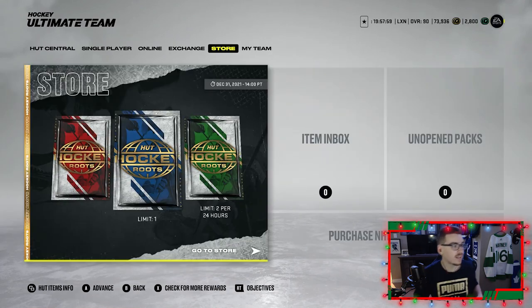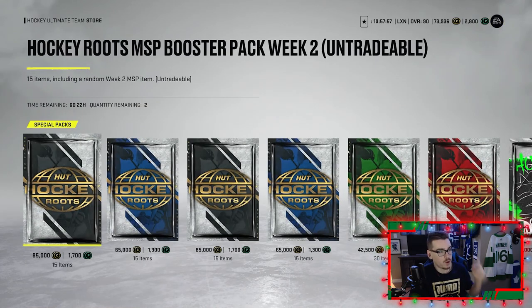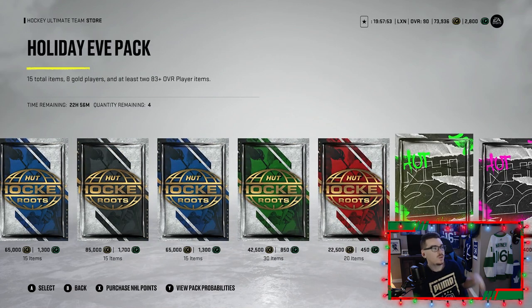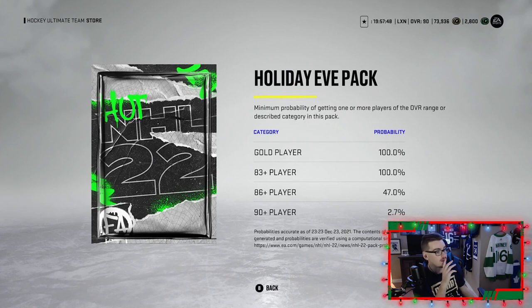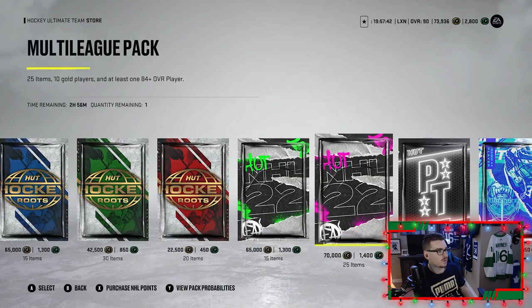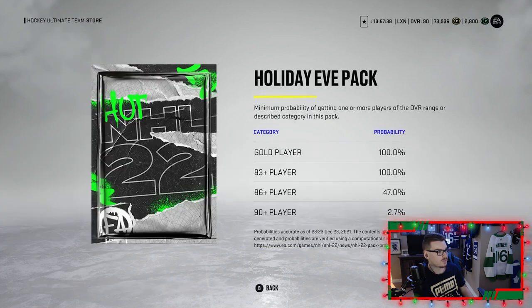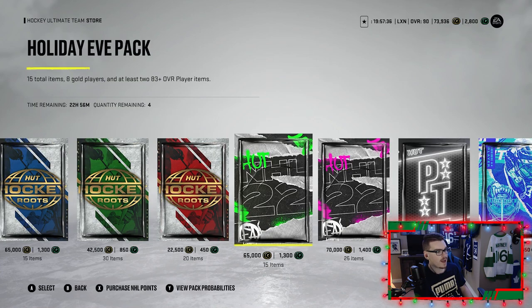Looking at the pack EA just dropped, we're able to open two of them. It's called the Holiday Eve Pack — you get 15 total items, eight gold players, and at least two 83-plus overall players. The odds give you a 47% chance of getting an 86-plus player and a 2.7% chance of getting a 90-plus. Compared to the multi-league pack which gives a 28% chance at 86-plus, your odds are better in this Holiday Eve Pack.